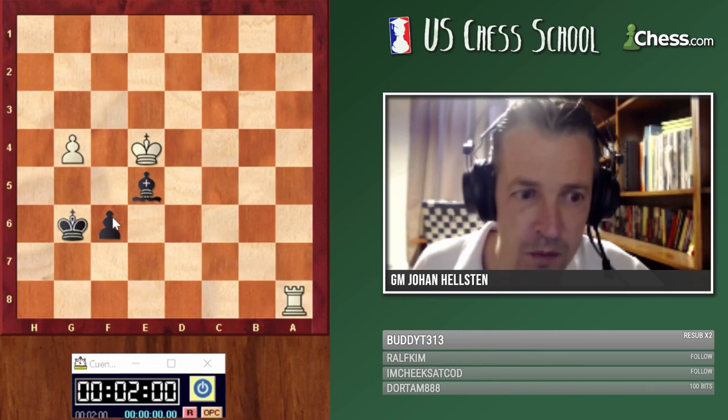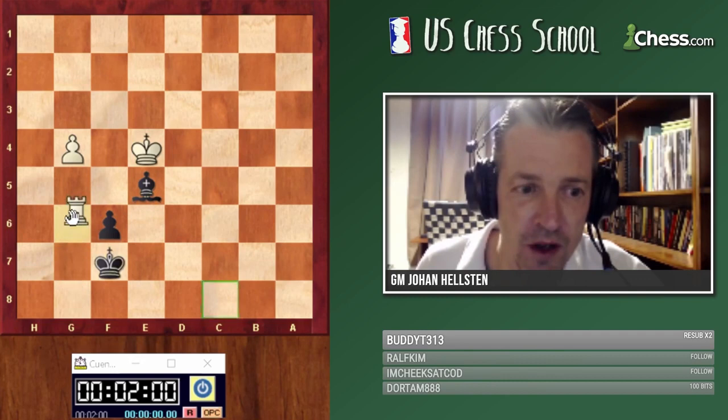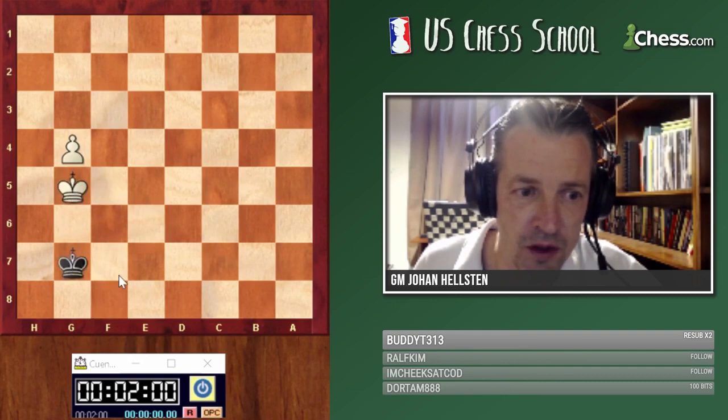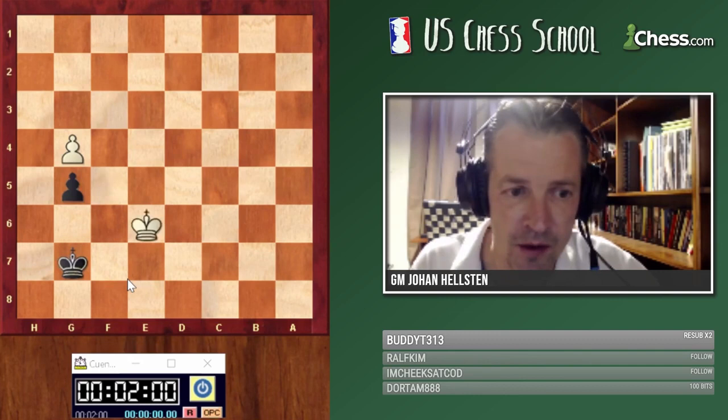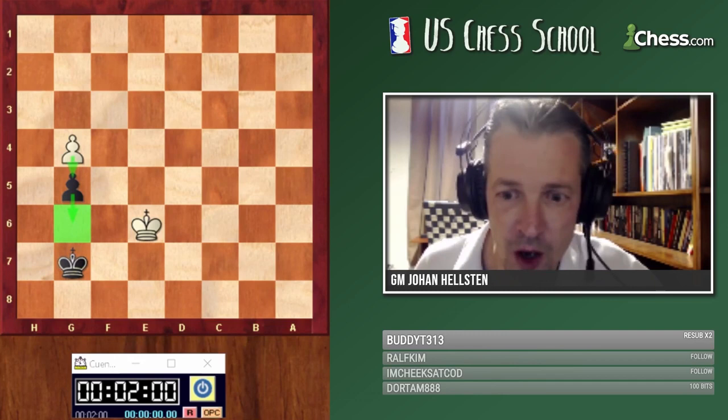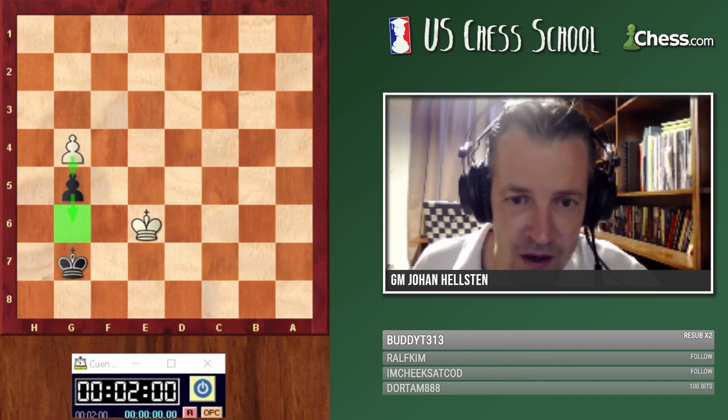If you play like this you will never win — I'll take and it's a draw. This is elemental: if the pawns are on the fourth and fifth rank, it will always be a draw as long as I take the opposition. If the pawns were on g6 and g5, white would win — but here with pawns on g4 and g5 it doesn't make sense. So bishop e5 is the right defensive move.